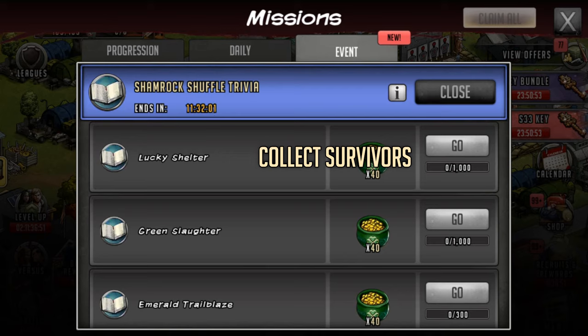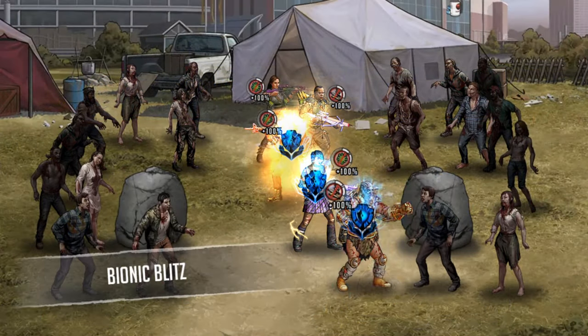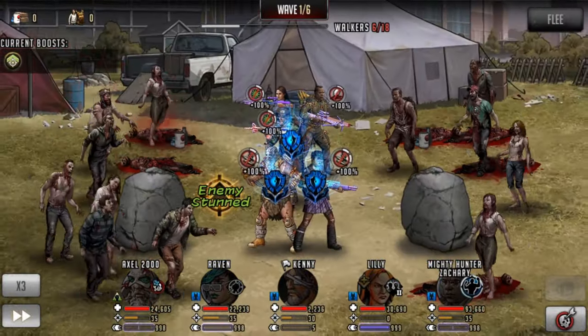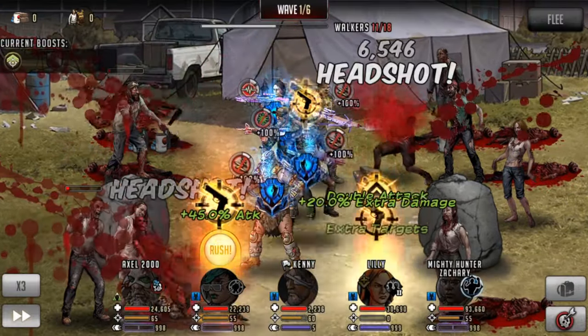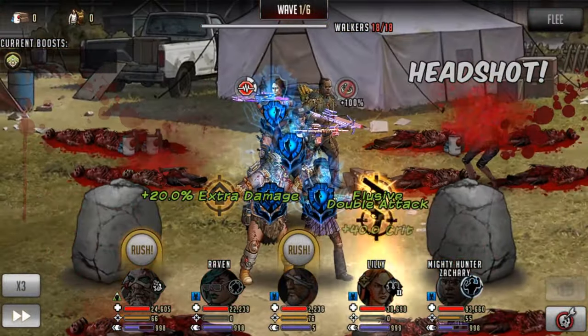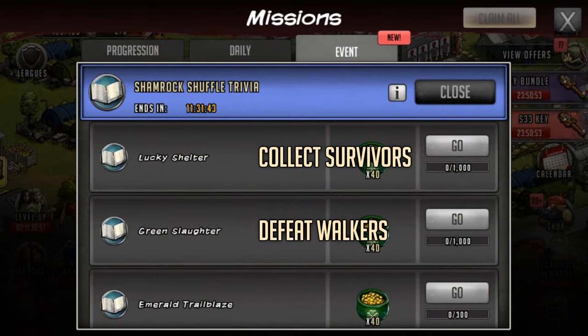The next one is called Green Slaughter and this is pretty basic — you have to just defeat walkers, which is pretty straightforward. You can do that on some of those later stages as well. Blitz through the stages, get some walkers down. It is a thousand, so it might take a little bit of time, but with all these other things you've got to do on those stages you're probably going to get this done naturally.